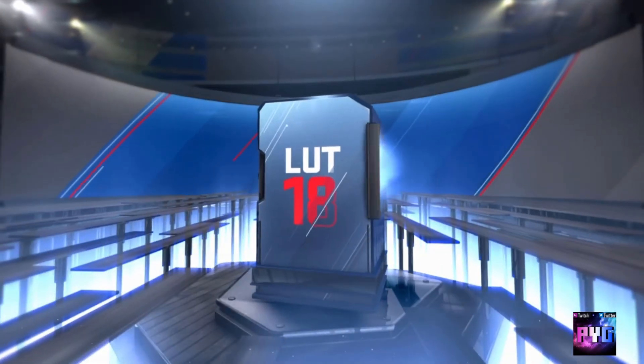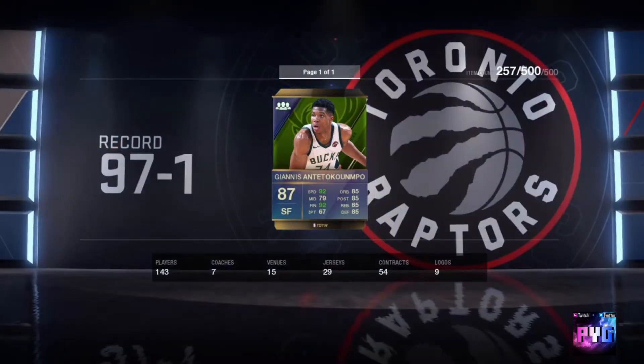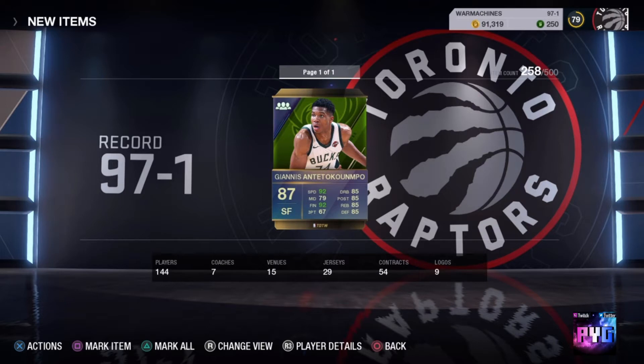We got ourselves Giannis within the combo — it's over, we're gonna be destroying these challenges easy now with this Giannis card. I really needed this card so much because these master challenges are at superstar difficulty, and having a Team of the Week Giannis on your side makes life so much easier. This is a great pack — the pack wasn't insane in terms of pulling tons of elites, but it's a needed pack. We need these cards in the auction house right now. There aren't too many Team of the Week cards, especially Giannis, the combo, and DeMarcus Cousins — they're very few.